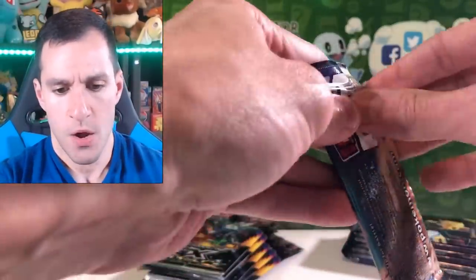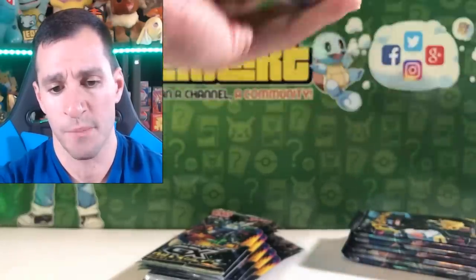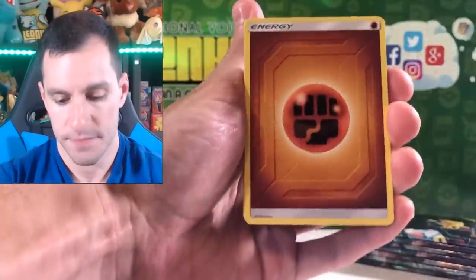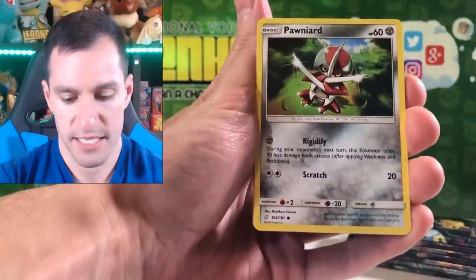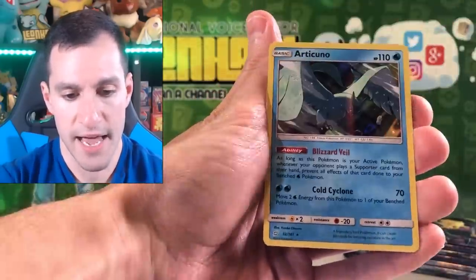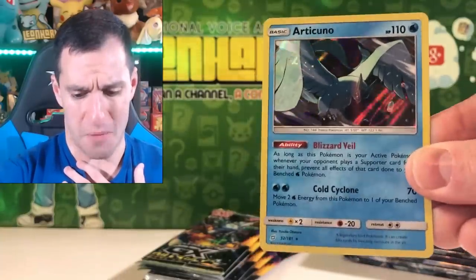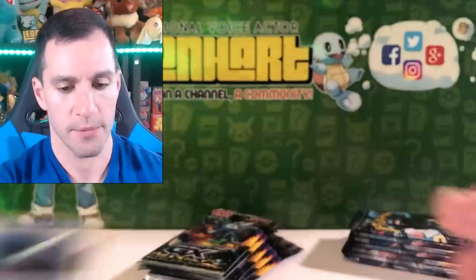We got some more Team Up Booster Packs. I'll take a Jirachi Holo, Erika's Hospitality, or Secret Rare Pokémon Communication. Starting with Fairy Energy. Charmeleon, Pawnyard, Staryu, Pawn Edge, Weedle, Cosmog, and Articuno Holo! I may have pulled this in the first Team Up box I opened, but it's pretty nice. So our pulls so far: Articuno Holo, Shiny Shuppet, and that Hyper Rare Latios and Latias GX. Pretty cool!